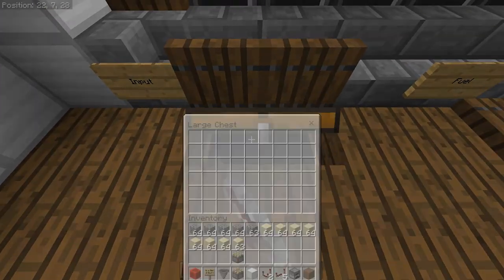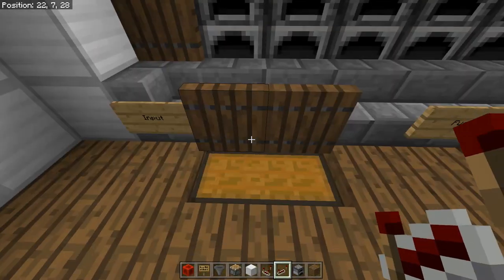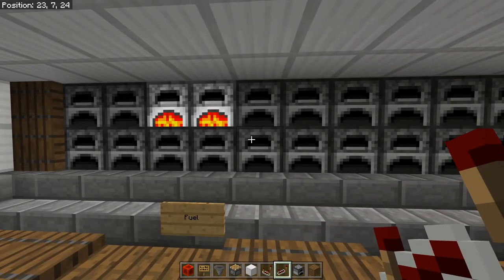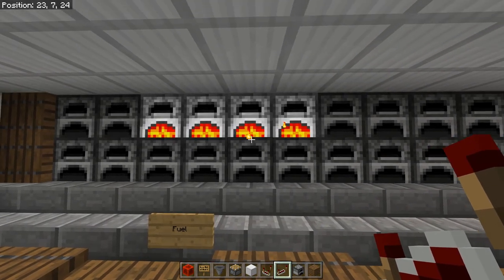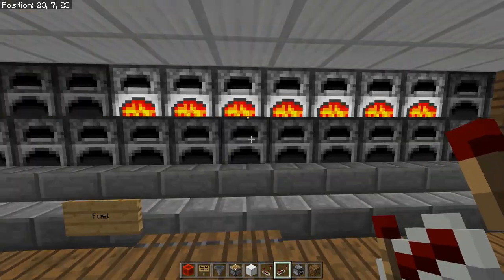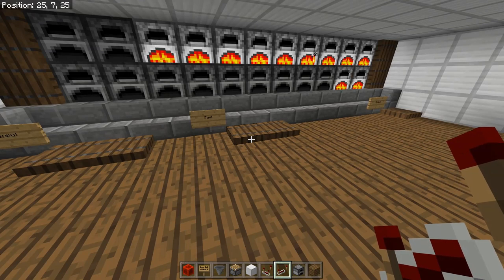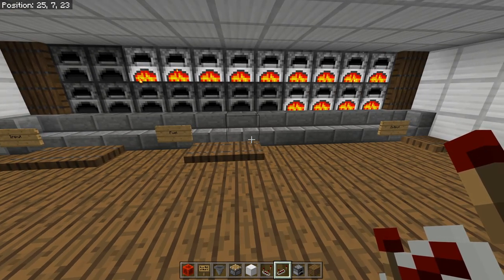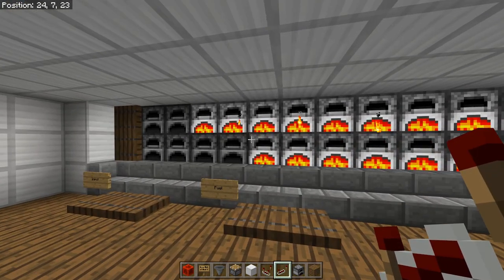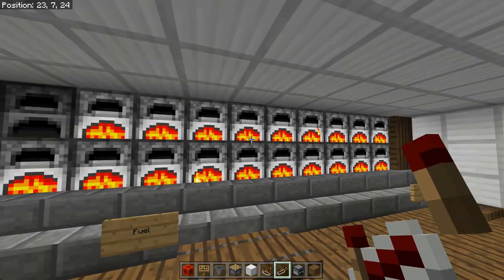Now that we've got enough fuel in there to get started, let's go ahead and throw in our smeltable items. This thing should pause or skip for a moment, and it's going to kick in gear. What that's doing is it just switched over from the automatic input coming in from here to it coming in here. It just takes a few moments as it gets into gear, but now it is consistently going.